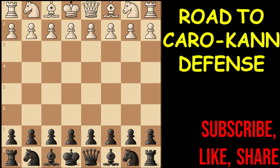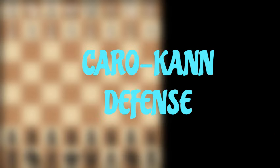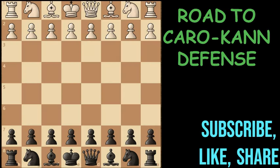In this video, we are going to discuss a simple and powerful opening for black that you can use to neutralize your position and win many games with it, and that is the Caro-Kann defense. White begins the game with E4 and then we reply C6. This is the structure of the Caro-Kann defense.